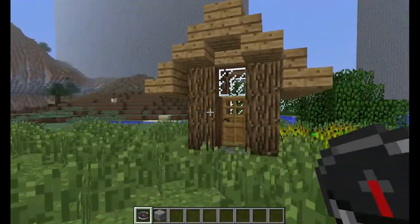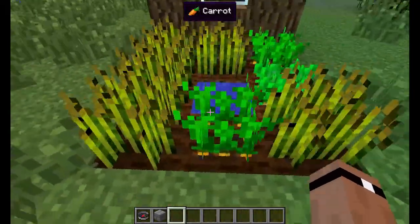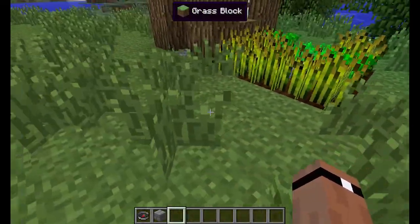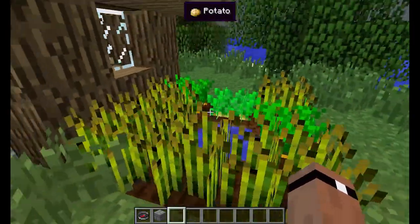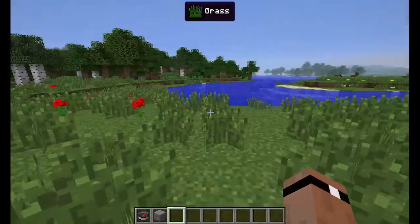Over here we've got an abandoned farm with carrots, potatoes, and wheat. That was one thing we were missing on the map — not so much the wheat, because you can get it from tall grass, but the carrots and potatoes had no other source on the map. There are also some chests in here with additional supplies inside.